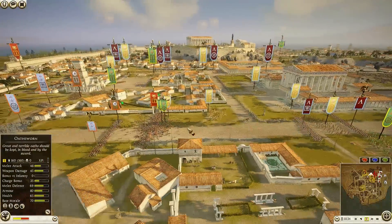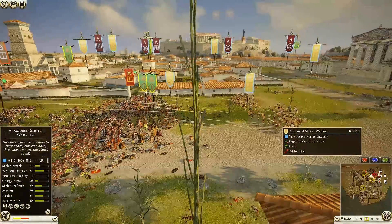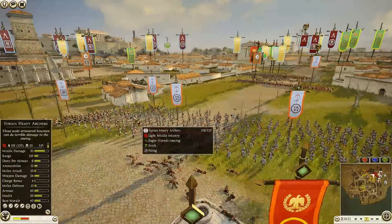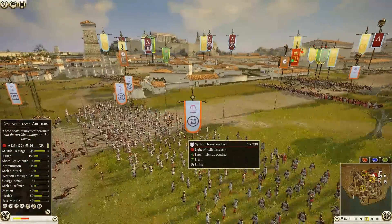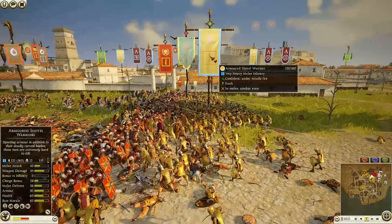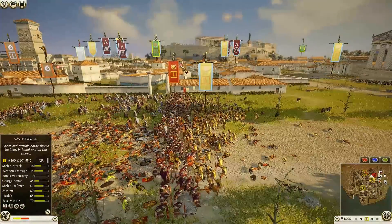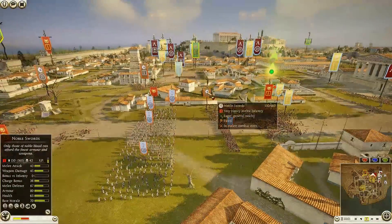Armored Shotel Warriors are starting to take some volleys — Syrian Archers firing over here, starting to dwindle down the number. Very very strong top-tier elite infantry right there. The Armored Shotel Warriors are already down to 149 and still taking more losses as they make their way to the front line. Oh my god — all four units of the Syrian Archers are just blasting onto that Armored Shotel Warrior unit, already down almost 30 men.